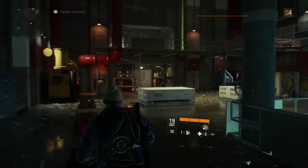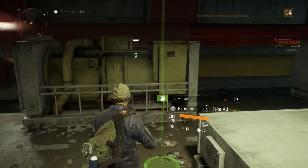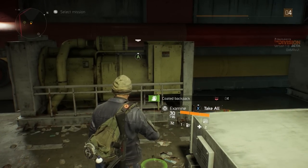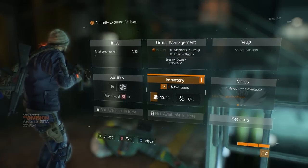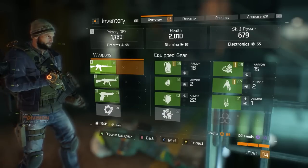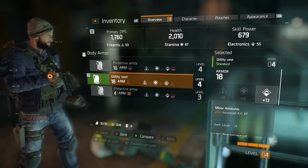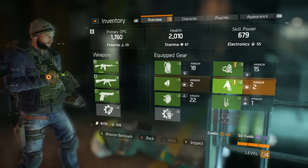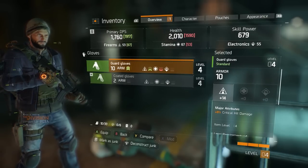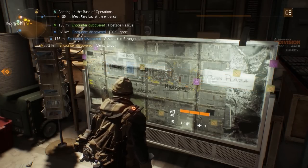Loot: The Division is an RPG, so make sure you grab any dropped loot marked by beams of light. Elite enemies have yellow markers and can drop better items, and named enemies are rare elites with even better loot. Regularly check your inventory to review items you've picked up and equip them if they are better than your current gear. Items are coloured to indicate their ascending rank: worn is grey, standard is green, specialized is blue, superior is purple, and high-end is yellow.